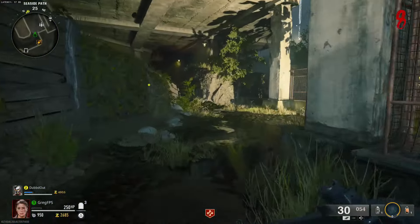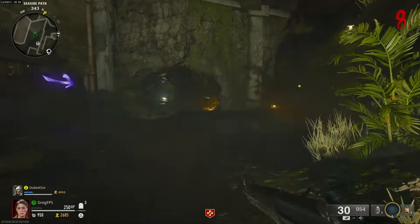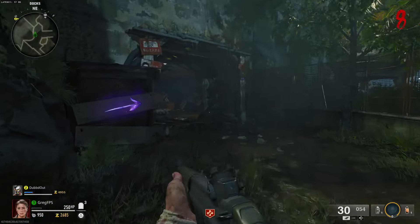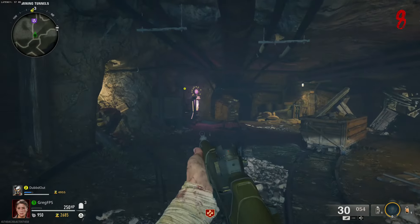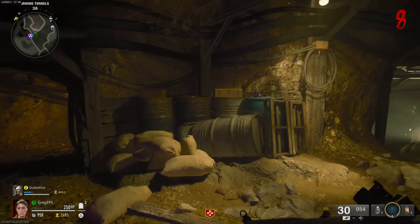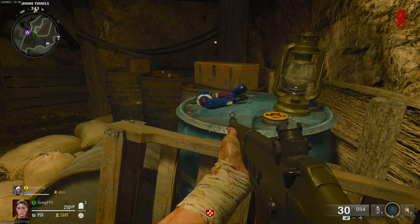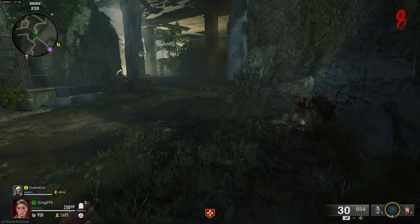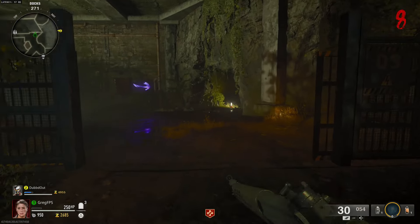To the right-hand side there is another area where you can go, and there's another mine you can open up right here. Directly across from PhD Flopper is the second headphones right here, and the third and final set of Mr. Peak's headphones to play the Easter egg song — with Kevin and Alina, it's really good.